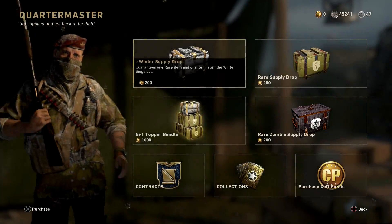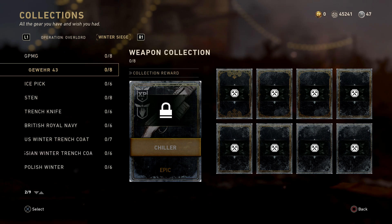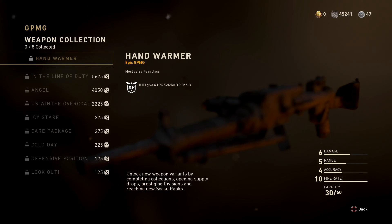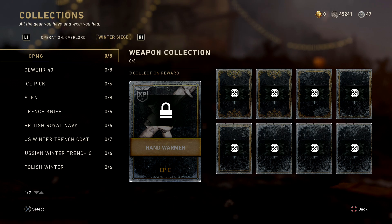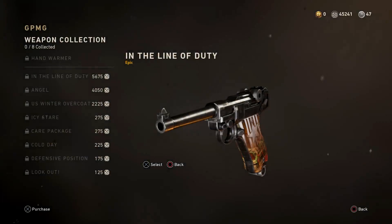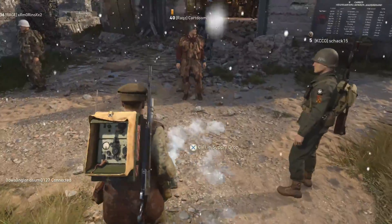Lastly, come over here, check your collections, go to winter siege, and you can look at a few of the new guns. This one is an epic GPM, an LMG. Since I've saved up my credits for a long time because I never use them, I'm going to unlock these right off the bat. Actually, before I do that, let me open up a supply drop because I might be able to get something that goes toward that.